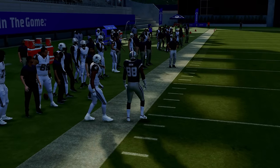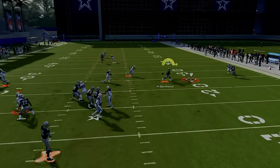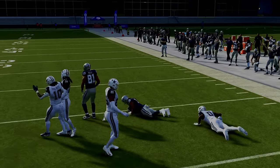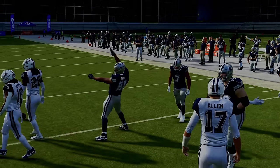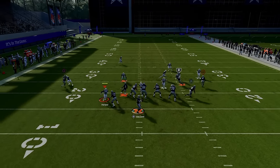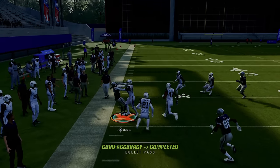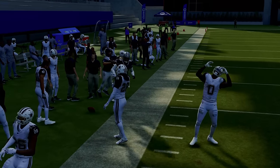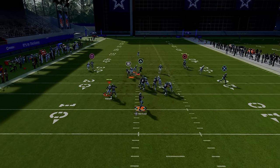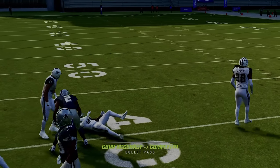Looking at the rest of the routes against man coverage: the running back in route is really good at beating man-to-man coverage. Also underrated on this play — if they start to shade their coverage or play soft, that drag route is very helpful for completing the high-low against zone coverage. And now we can attack man coverage on both sidelines while also attacking man coverage in the middle with the post route.